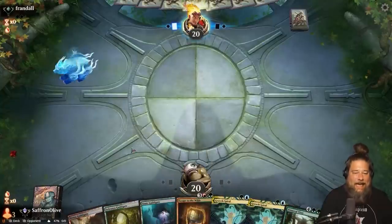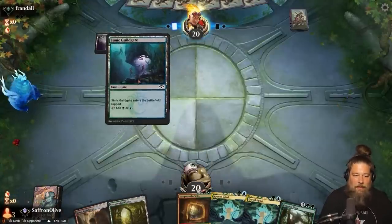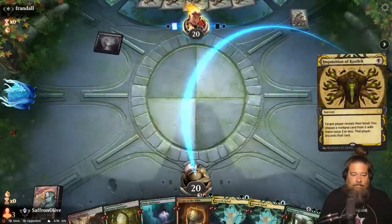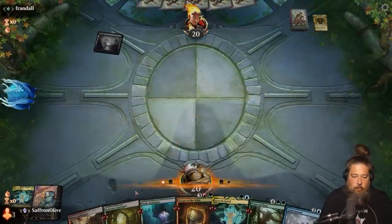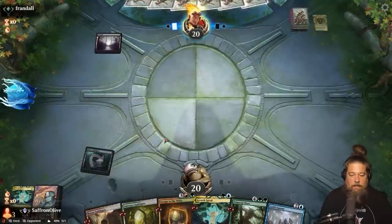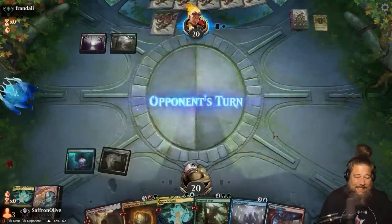We are playing Primeval Titan Gates in Historic. I love the gate deck — one of my all-time favorite budget decks for basically every format. Opening hand has Growth Spiral into Escape into the Primeval Titan. Ooh, Guild Summit! That's our one ring, except our one ring is uncommon and costs like 20 cents.